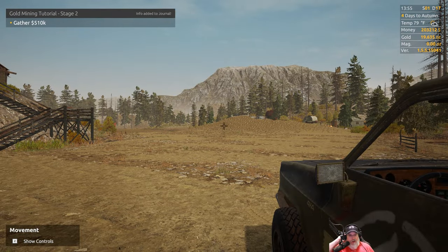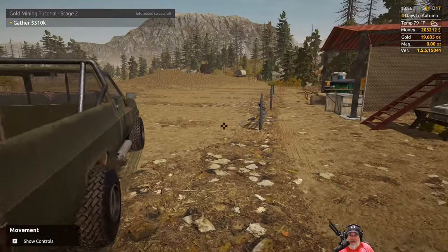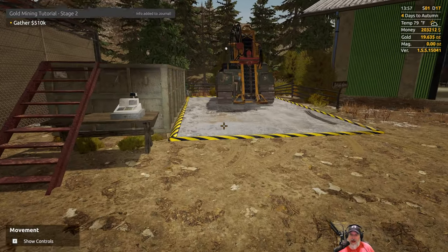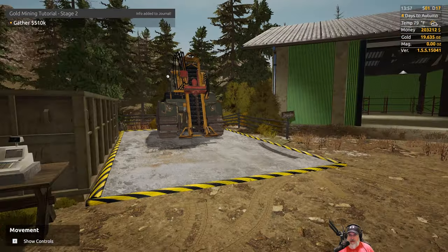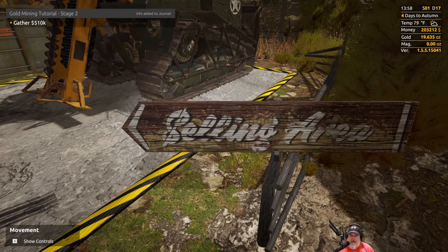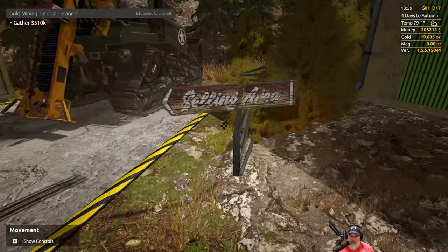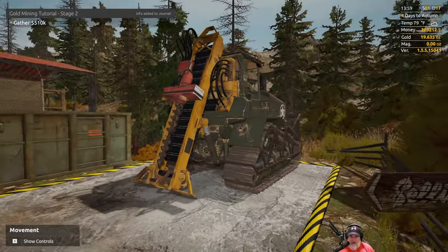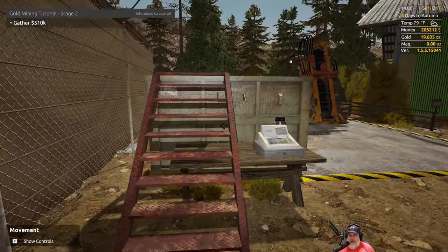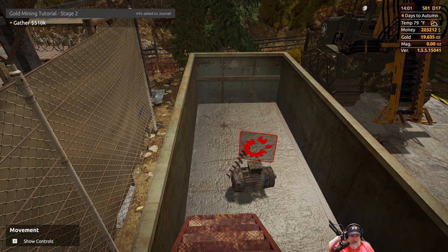I am Old Guy Gaming, and in this episode we are going to return the drill, get rid of some trash, and get back to mining. I could not figure out how to return this rental — I ended up having to look it up online. Basically what you do is come over here to the selling area and park the rental on this pad, then use the cash register to return it.